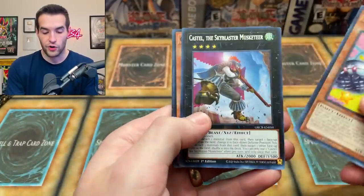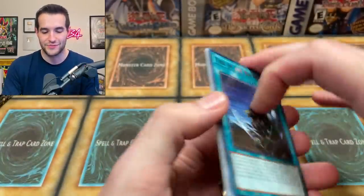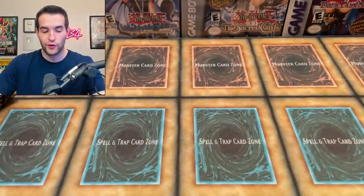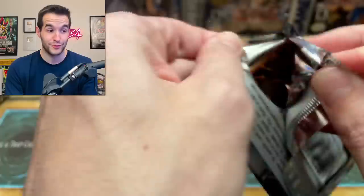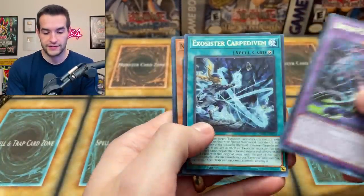We have a Gokipole, Gaigu Punk, and we didn't get any punk. There's some good punk stuff in here that would have been nice, but with a Rite of Aramis, you can't really complain. That's some pretty amazing stuff. Ties of the Brethren, we got Exosister. We get like nothing in our third pack — that means we might get a collector rare. Actually, I did have some four ultra rare packs out of this, so maybe not.